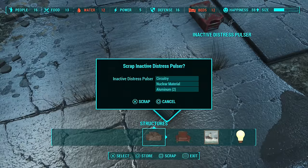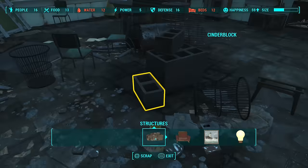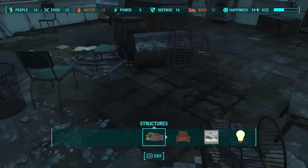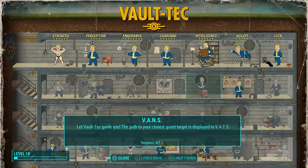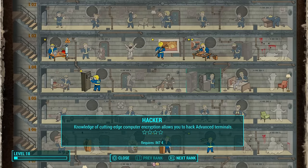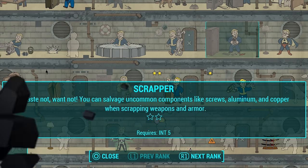Scrap everything you can when you first get your workshop — just make sure it's not something with a base value you'd want to sell. The best perk you can get early on is Scrapper, as weapons and armor will then give you screws, copper, and aluminium or aluminum, which are not only rare but needed for a ton of recipes. You really want that Scrapper perk early on.